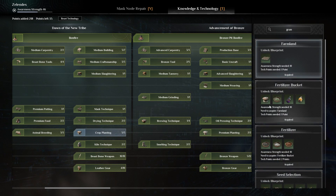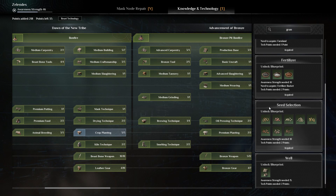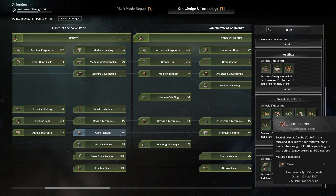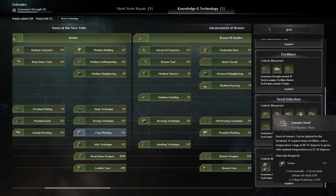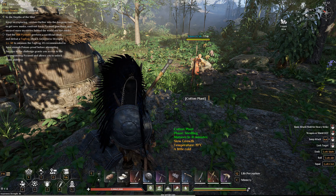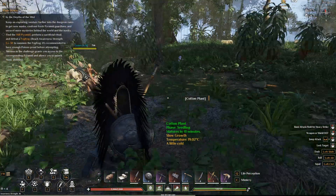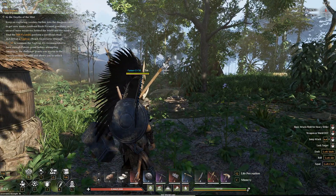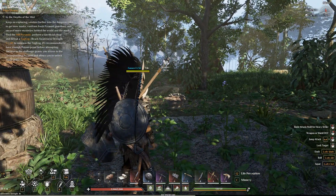Pay attention to whatever seed you're planting — make sure you have the corresponding fertilizer. Corn seed requires bone fertilizer, peanuts the same, but pumpkin seed requires ash fertilizer. Seeds also have optimal temperature ranges, so wherever you're building, make sure the temperature is right and you have the correct fertilizer.